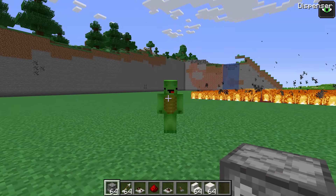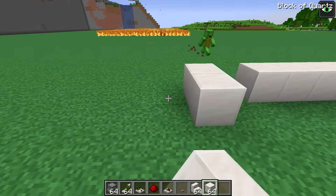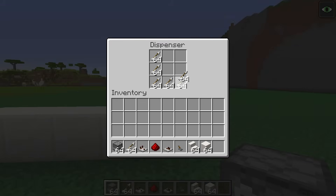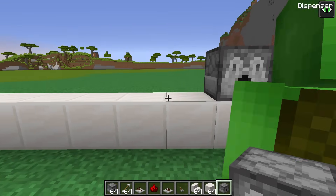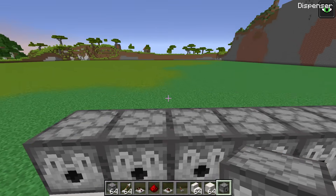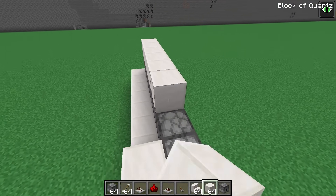We'll use this for our security measure. I'll place these blocks of quartz over here, just like this. Then I'll put dispensers on top and fill those up with knives. I'll copy that for every block, then connect them up with a redstone circuit! Let's add another layer on top, and a platform to observe from.